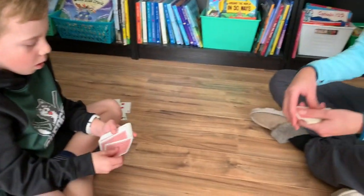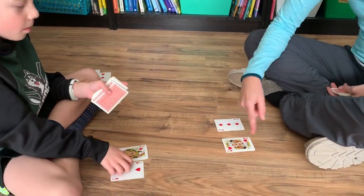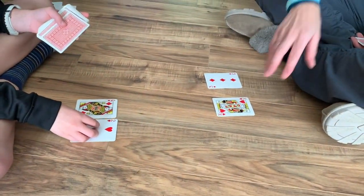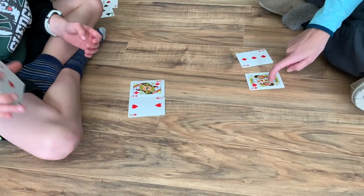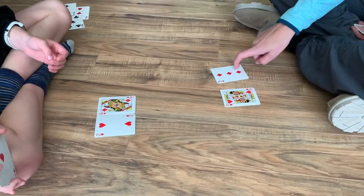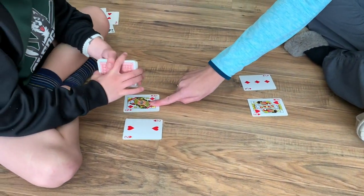Then we're going to do another round — we flip two over. Now if you get a face card, you can do one of two things: you could decide that all the face cards are 10, or if you want to challenge yourself, make the jacks 11, the queens 12, the kings 13. For today we're just going to say that the kings are 10. So we're going to multiply 10 groups of three, or three groups of 10, and that's 30.